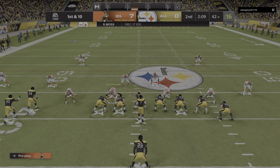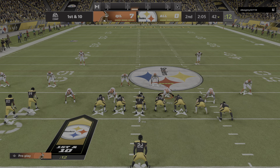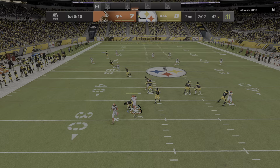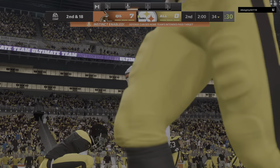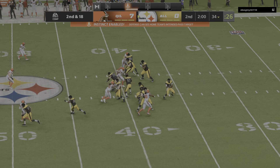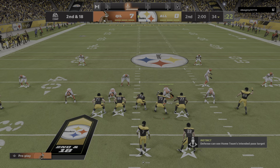We came into this one focused on Randy Moss, and now he has our full attention with his first grab of the game. He's one of only two players to go a whole season averaging over 100. The pressure gets there and Vick goes down — it's a sack. William Perry in there to take him down on what will take us to the two-minute warning.